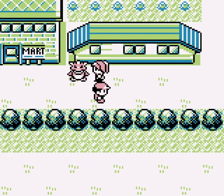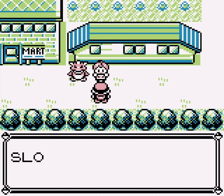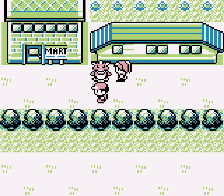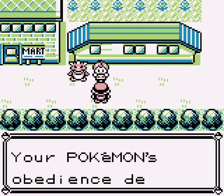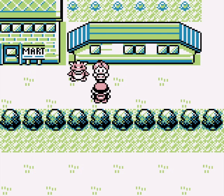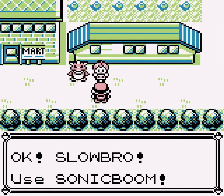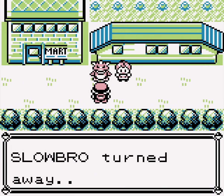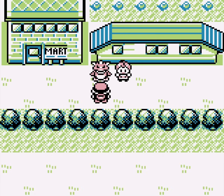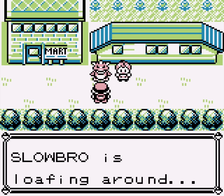For some reason, I've remembered this lady. She's standing out in front of a nameless building with her Slowbro, trying to get it to use a certain move — though Slowbro seems to march to the beat of his own drum. Interestingly, the move she asks it to do changes whenever you talk to her again, and the Slowbro has a few different disrespectful actions he can do as well. Cute, and not something you'd notice if you only talked to them once.